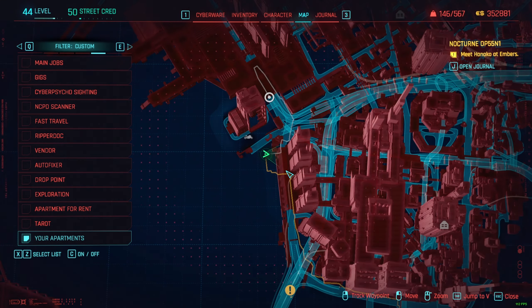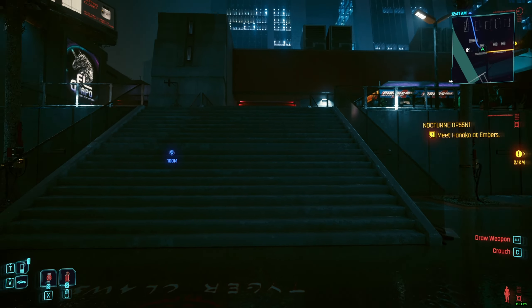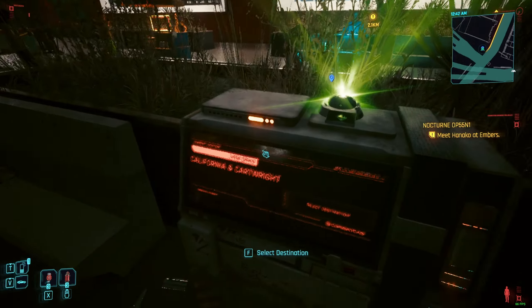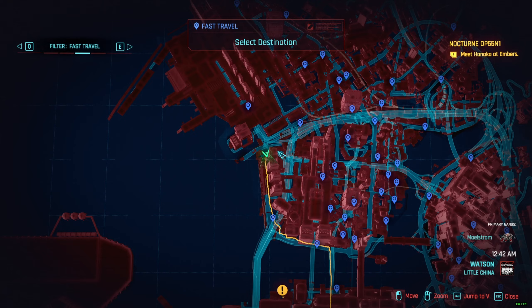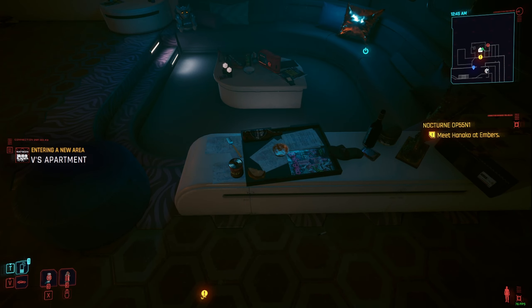Now find a fast travel area like this one over here. Go back home using this fast travel point. Now when you come here, you're gonna have this place for the iguana egg — put it here.